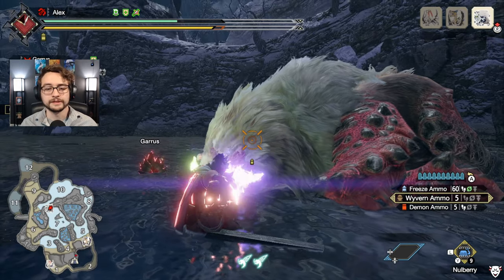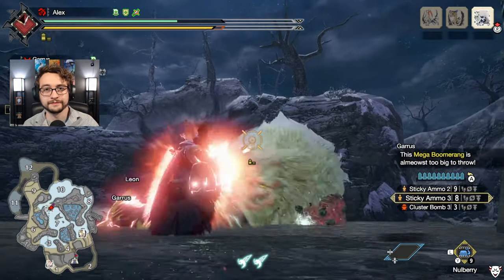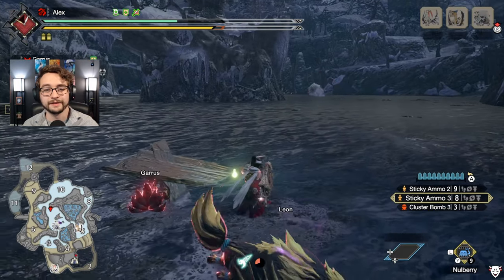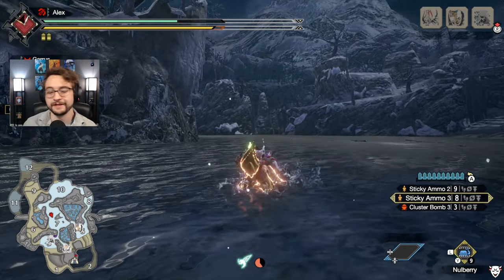For the gameplay loop: charge your sticky ammo shots as high as possible, shoot the monster in the face with sticky ammo level 3 until it knocks out, then cluster it with level 3 cluster bombs and do a boatload of damage while it's on the ground. Then rinse and repeat.